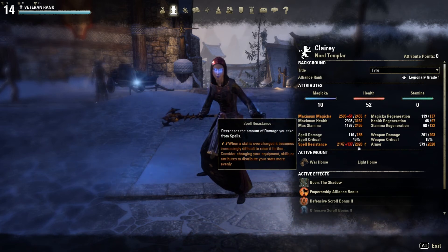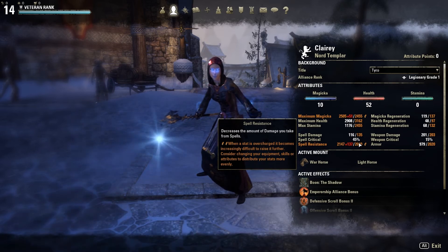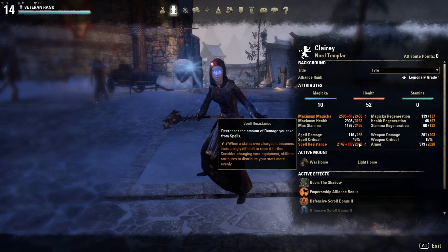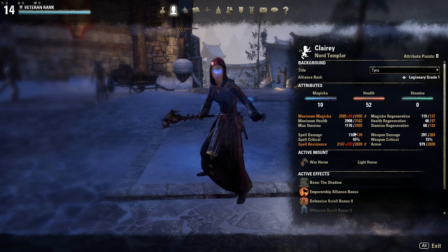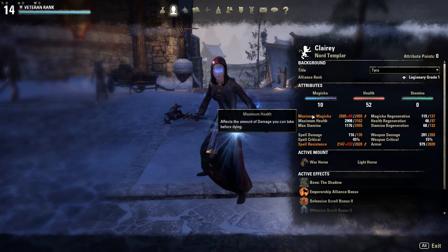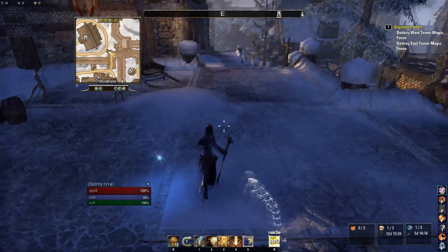This is only as far as February — in March when Update 6 comes out they're changing a lot of things. Healing Springs and all other staff abilities will be going off spell damage, spell crit, and max magicka, which could technically make it even better.